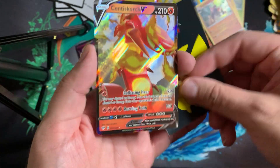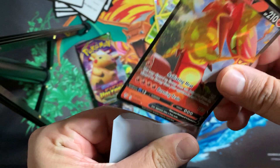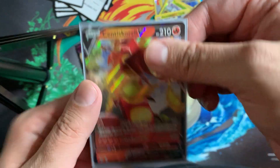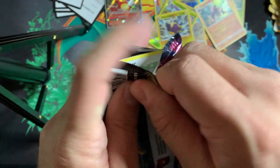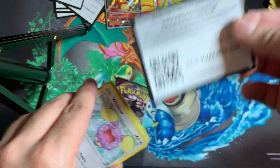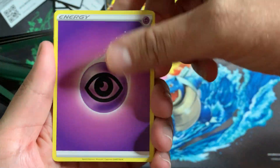Putting this in a sleeve — got our Pikachu sleeves, hopefully that brings us some luck in the next few Vivid Voltage packs. First rare of the day: Scorch V. Alright, Vivid Voltage — come on, we need a Pikachu! Got Psychic Energy, Kakuna, some Moo Moo Cheese, a pretty sick looking Sableye again.